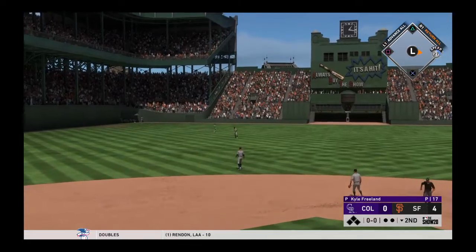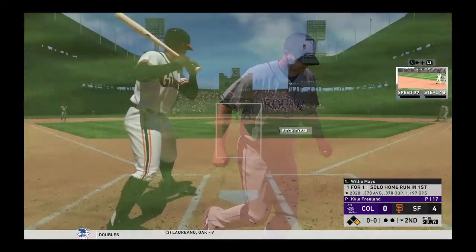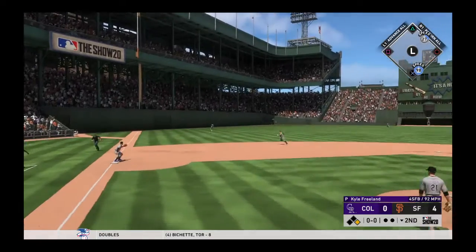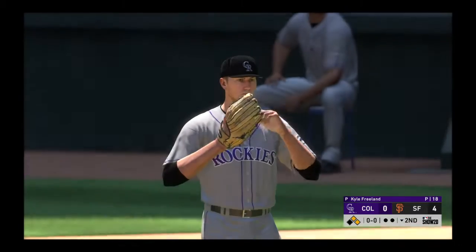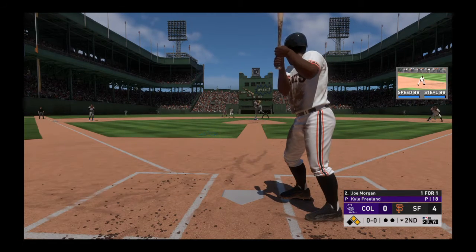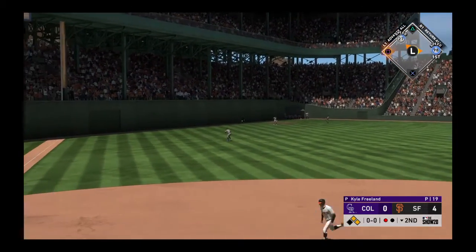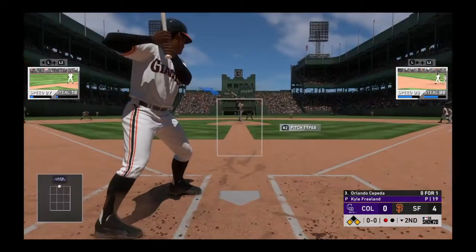Fly ball out toward left center field and that'll get down for a base hit. Now to the plate, Willie Mays, and his first-pitch swing lines this one into left field for the base hit. Joe Morgan skies one in the air to straightaway left — giving chase is Dahl, he makes the play. The runner tags and heads for third. The relay throw — a daring move there pays off as he'll make it into third on the fly ball to left.